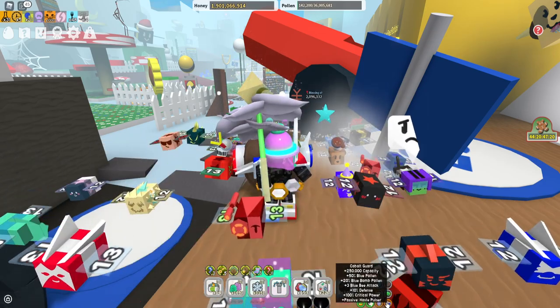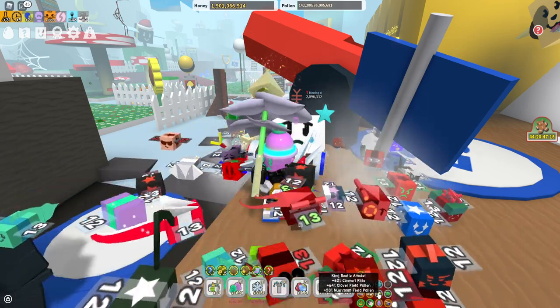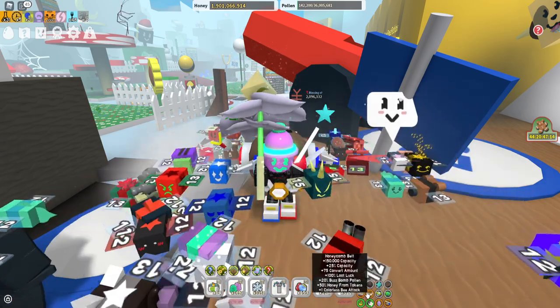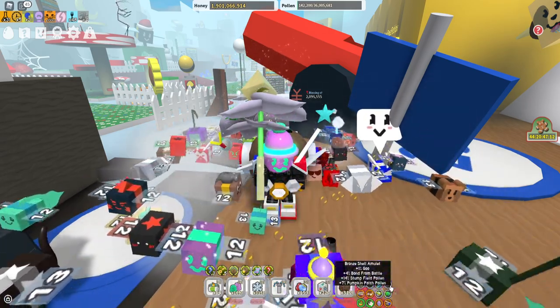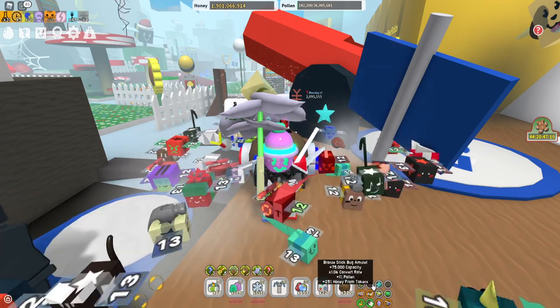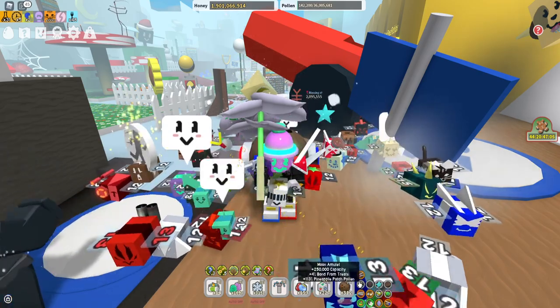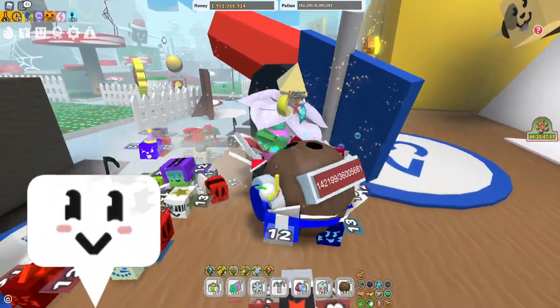Let me quickly show you my gear: beekeeper boots, bee pollen, cobalt guard, amulet — oh, that's a supreme — king beetle amulet, honeycomb belt, beekeeper boots. Also Ronxistic amulet, crimson guard, moon amulet.